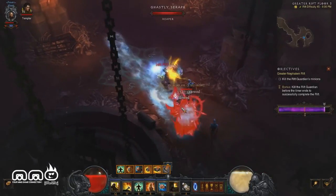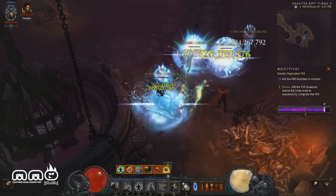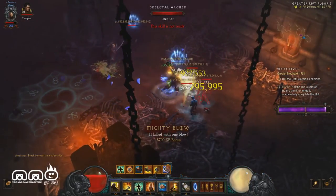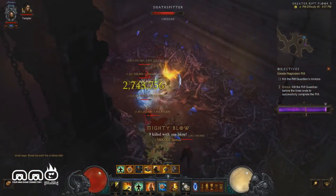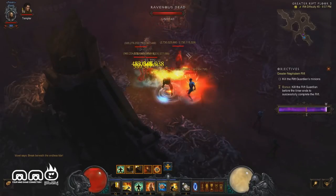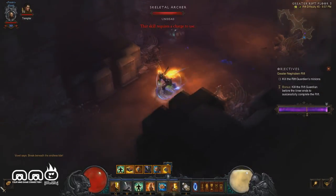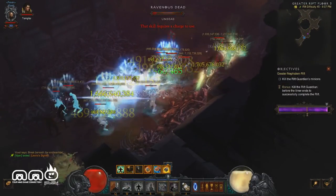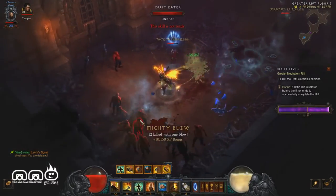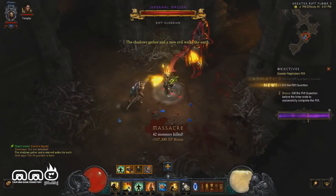This build works great for pushing higher greater rifts as long as you have the paragon levels to help you through. Speed running this build is beautiful — it gets you gear quick. Let's keep going and find the rift guardian. There we go — a good group, applying the Exploding Palm, chaining and exploding all along the path. Taking out trash mobs with this build is super easy and wicked fast. Now we have the rift guardian — let me show you how fast we take down his health.